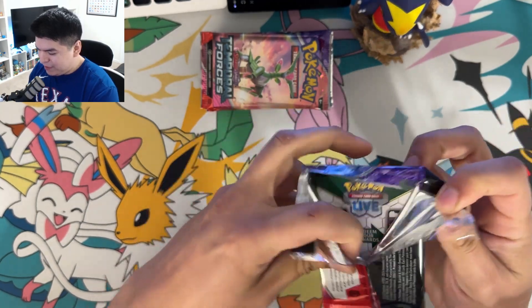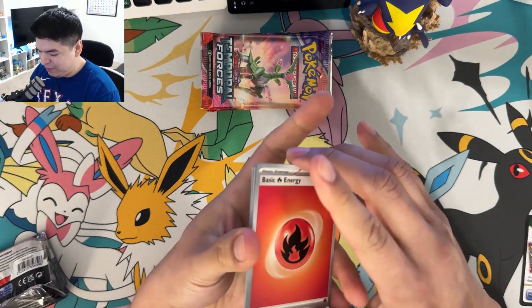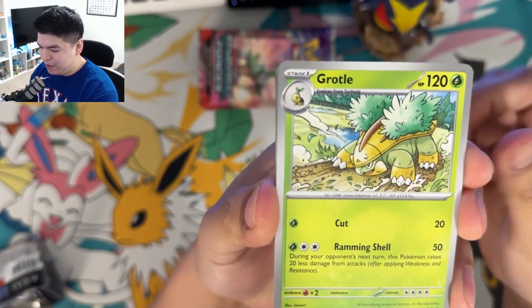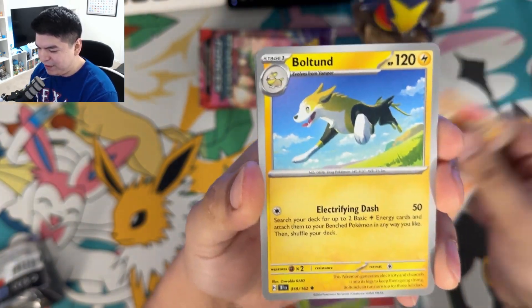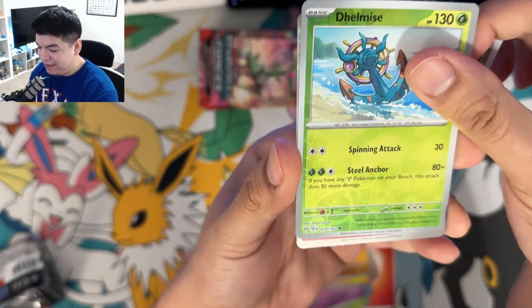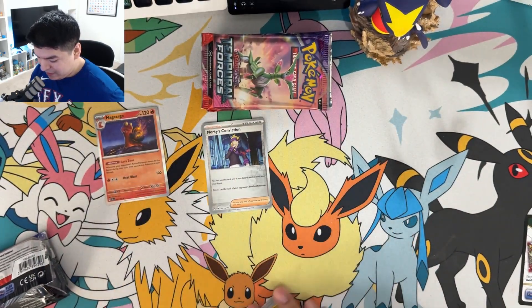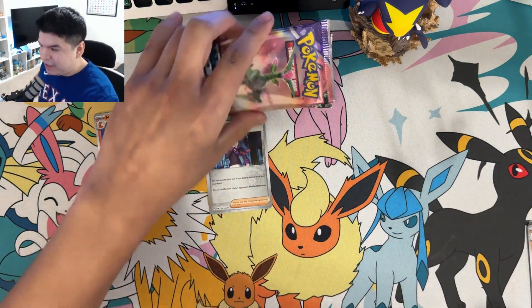Super excited to open these, kind of in a rush but let's see what we get — and we don't get upset! Those purple cards are actually pretty crazy, I haven't seen those at all. They look fake, like they don't look real. Oh, we got a Morty, a Delmise, and a Magcargo. That's pretty cool — that's from Johto, right? He's one of the dudes with Gangar, I'm pretty sure.